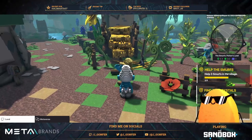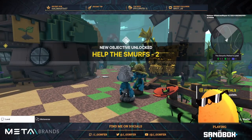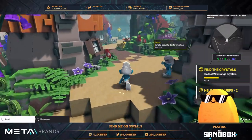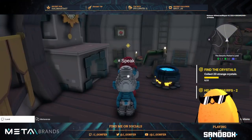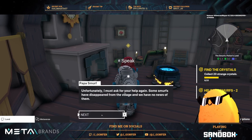Let's finish with the farmer and we complete this quest as well. Now we need to talk with Papa Smurf - let's go. I'm not sure if there are more quests, but we still need to find the 20 strange crystals, so let's do this.